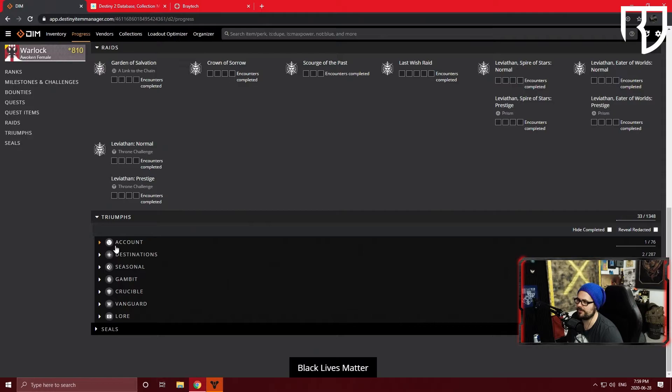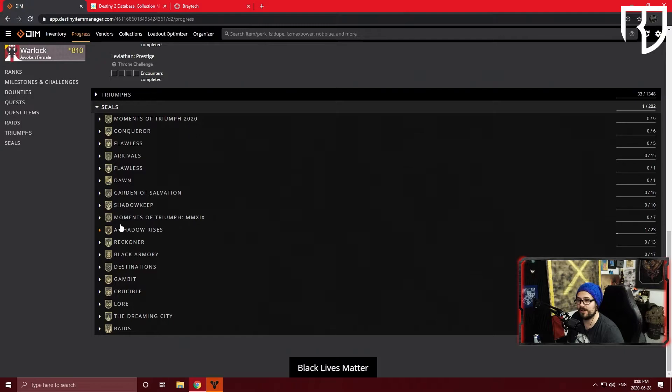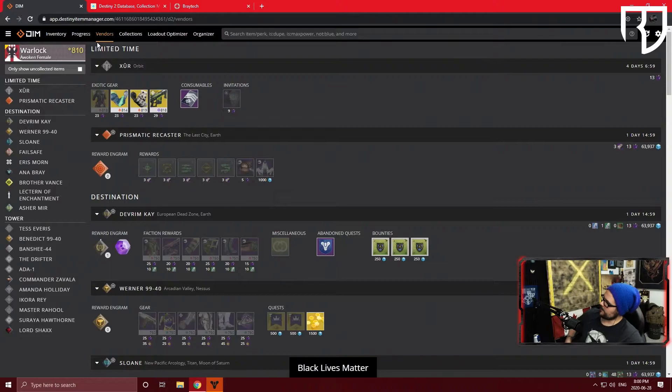Triumphs can get a little complex — I'll show you another way to use those in Braytech. In the Seals section, you can see all the different requirements for each seal. For example, looking at the current season's seal, it will show which triumphs you still need to complete as you go through the season.